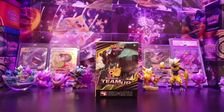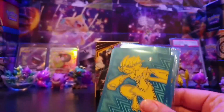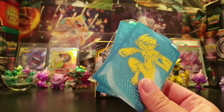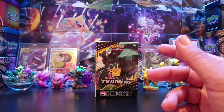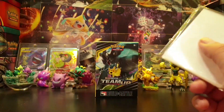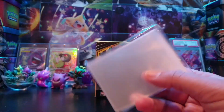Pre-release involves you creating a deck with 40 cards, so make sure you take some sleeves with you. Count out 40 sleeves and keep them separate — usually in one of these Elite Trainer Boxes you get 65 sleeves, so count out your 40 before you go so they're ready. You only have a limited time to put your deck together. Also take some extra sleeves of the ones you've counted out, just in case one or two of them split and you need to replace them.